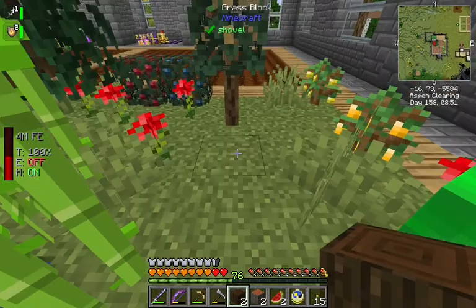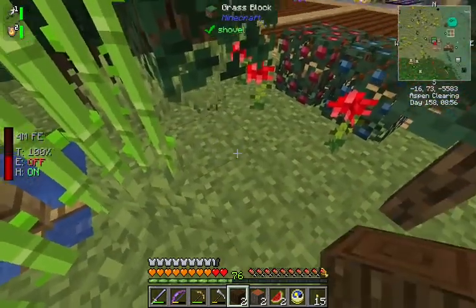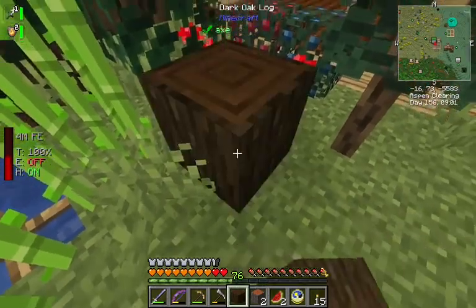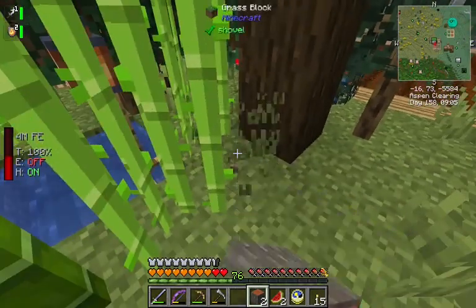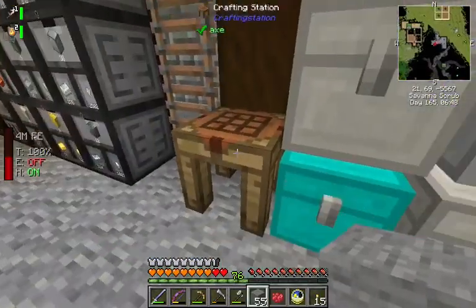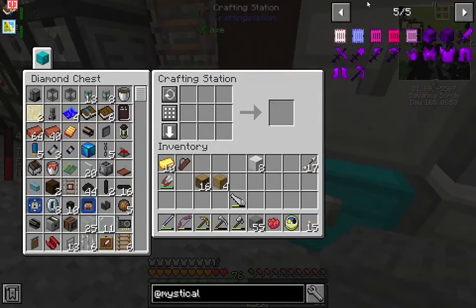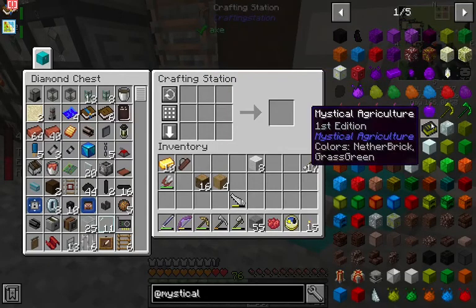...to farm this stuff for us. They don't have to be complete trees. We just have to have the wood here. Cool. There you go. The next thing we're gonna want is to start making seeds from Mystical Agriculture. There is a guidebook for this mod which you can make. It's pretty good. If you're not familiar with the mod, I recommend making it.